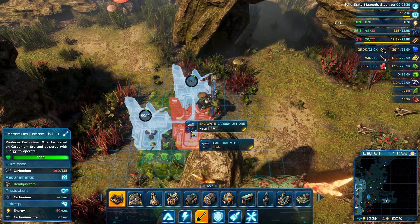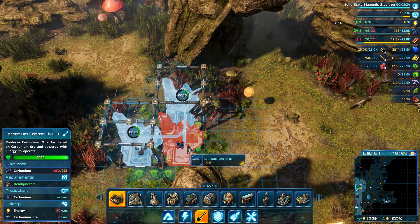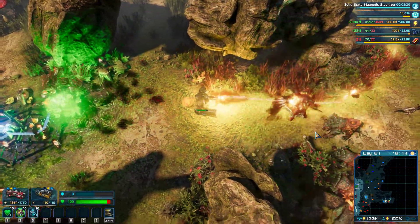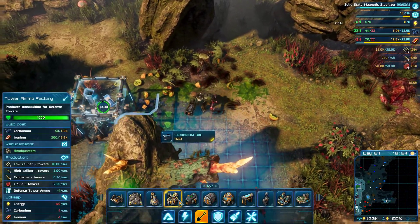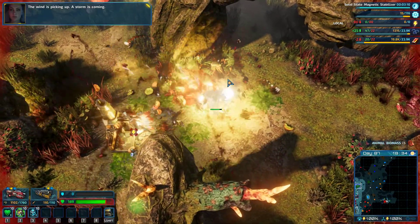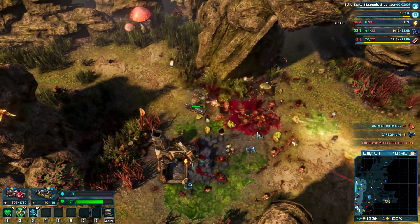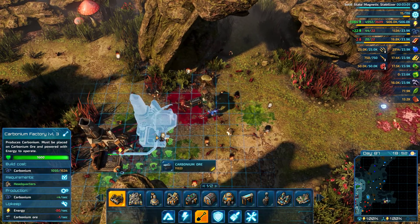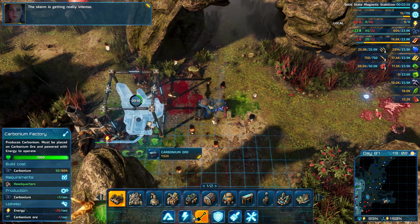Sneaky tactics. Let's kill all the stuff. Get another carbonium mount. The wind is picking up, a storm is coming. Carbonium deposit depleted. I'm a little bit short of carbonium. The storm is getting really intense.